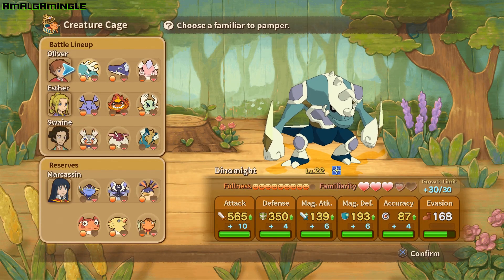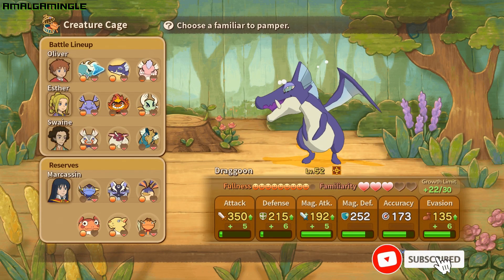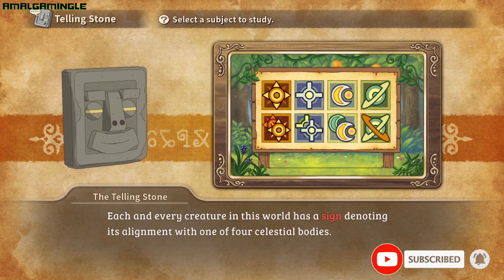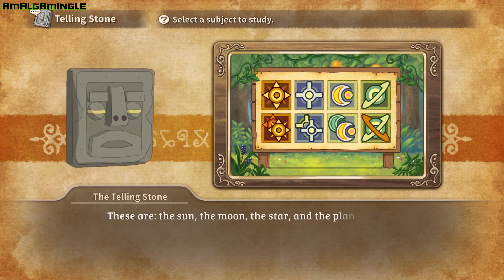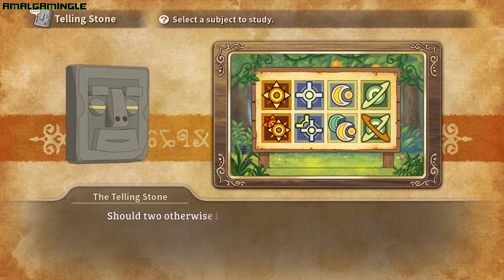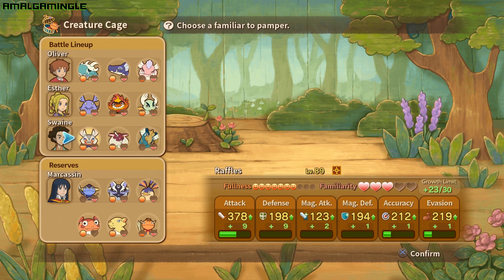To further complicate matters, each familiar falls under one of four different astral signs. There are sun, moon, star and planet types featured in Ni No Kuni, and which sign a familiar belongs to can signify its strengths and weaknesses against other signs.